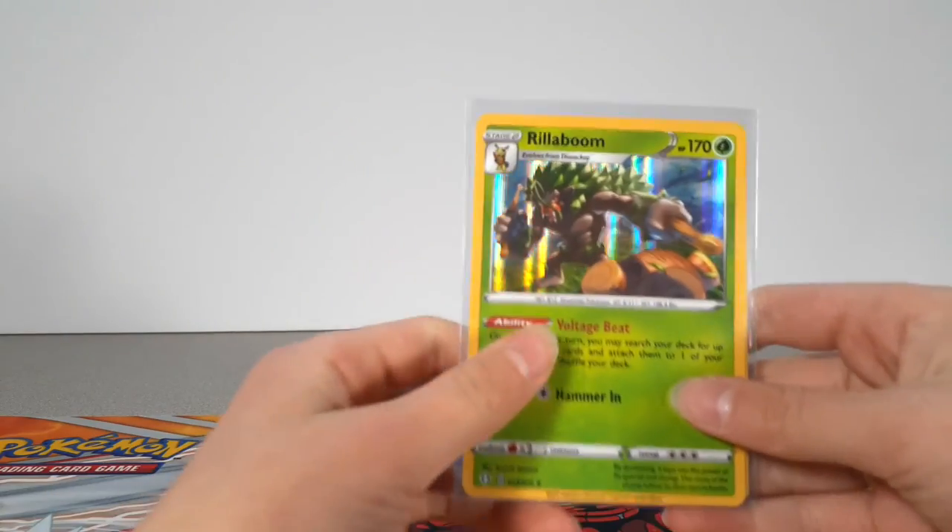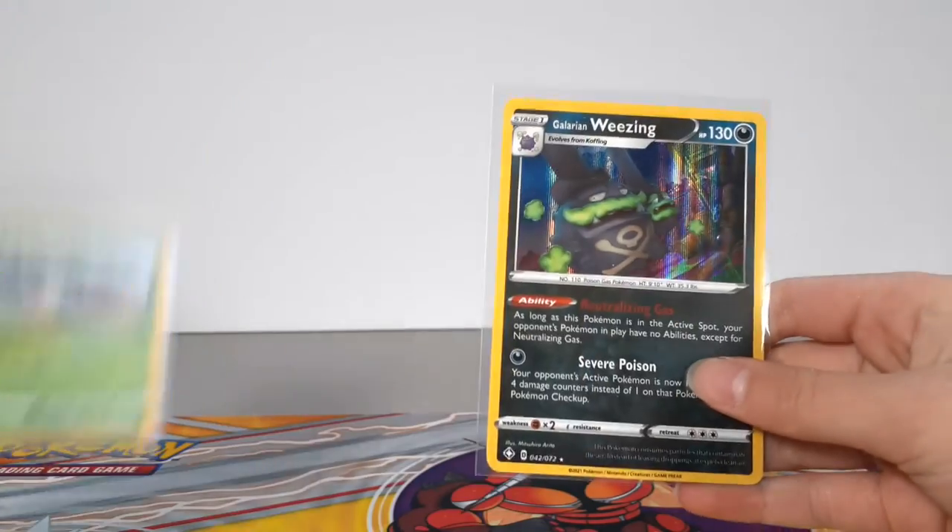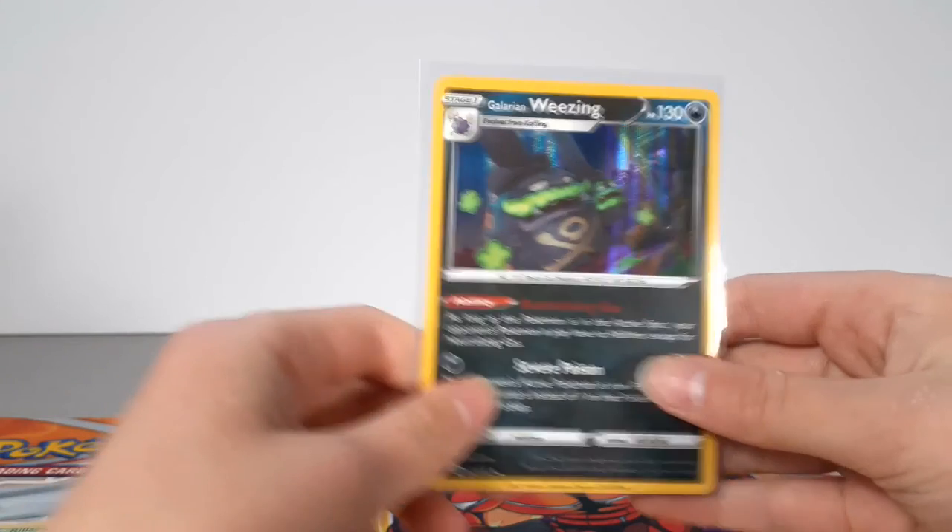Here's a quick recap of what we got. We got a Holo Rylaboom, and we got a Holo Galarian Weezing. Hope you enjoyed, and please like and subscribe if you haven't already. Bye.